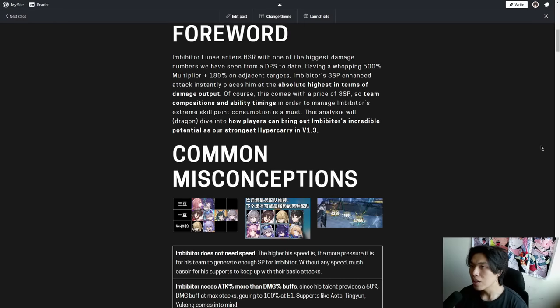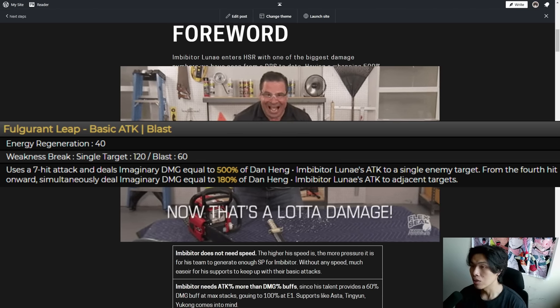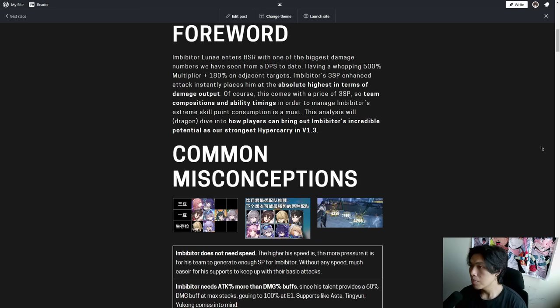Imbibitor Lunae enters Honkai Star Rail with one of the biggest damage numbers we have seen from a DPS, having a whopping 500% multiplier on the main target as well as 180% on the two adjacent targets. His 3 skill point enhanced attack instantly places him at the absolute highest in terms of damage output. Of course, this comes with a steep price of 3 skill points.